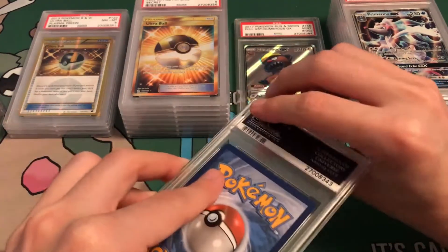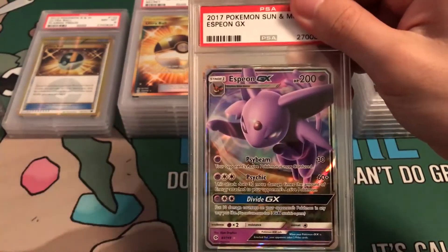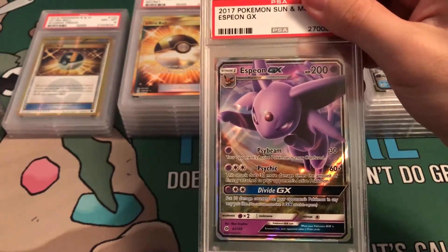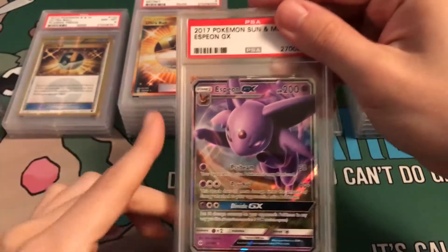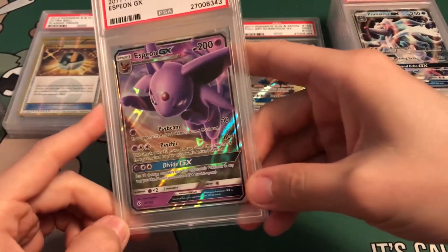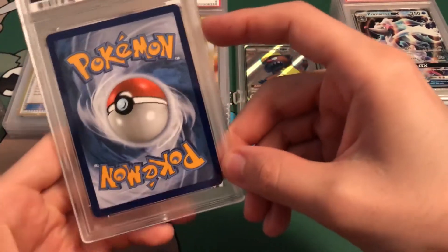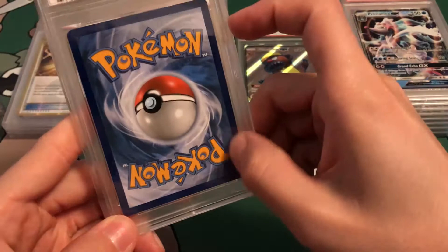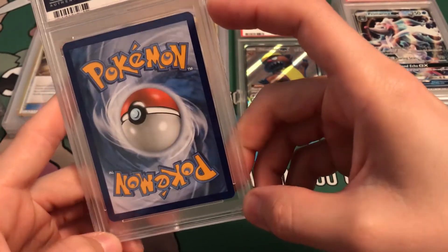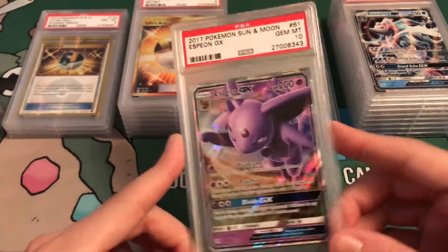Next up: Espeon GX. This card just absolutely looked great too. Gem Mint 10 — yes! Now I just need to get an Umbreon Gem Mint 10 and I will have both. That would be dope. I love the Eeveelutions — Umbreon is my favorite, but Espeon is very cool too. I'm very happy to have this Gem Mint 10.